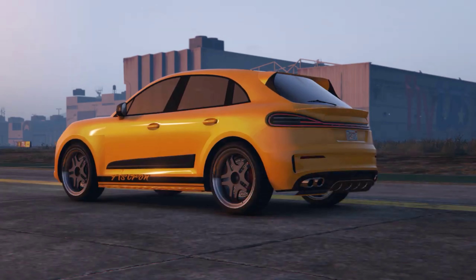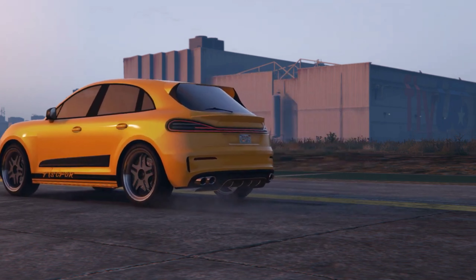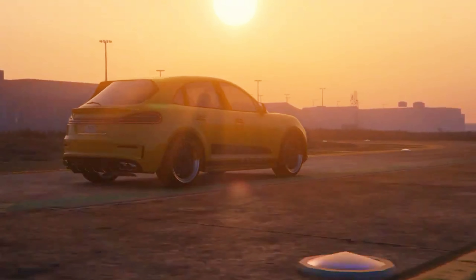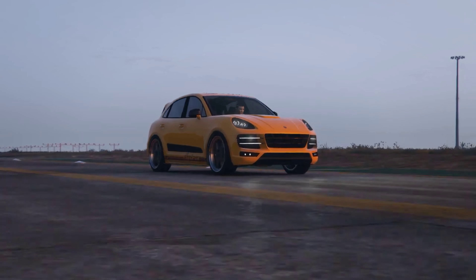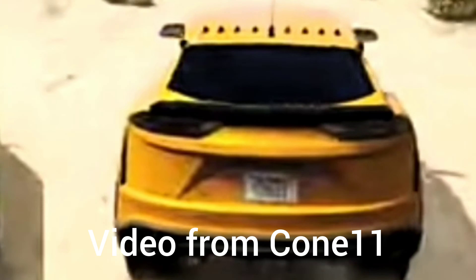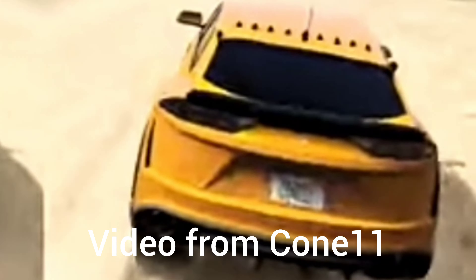For the airstrip drag race, you need the Pifta Asteron. It's one of the latest SUVs added to the game and has amazing acceleration, allowing it to speed out ahead. If you're at the airport doing a track race, I also suggest you use the Asteron.